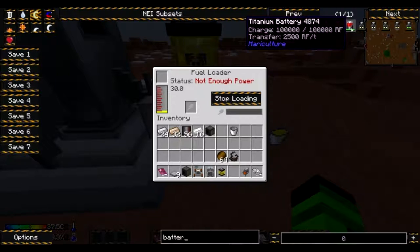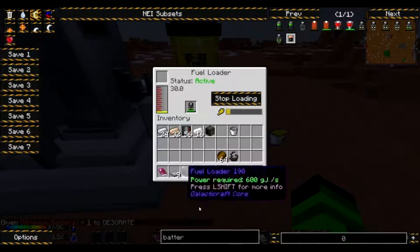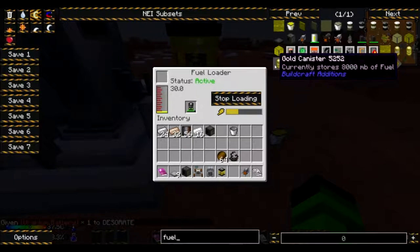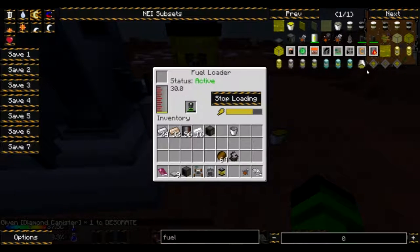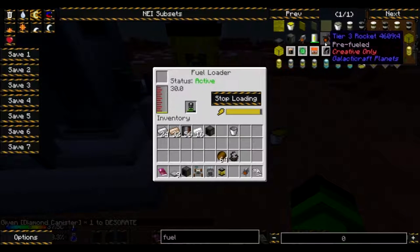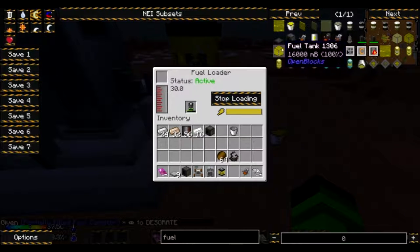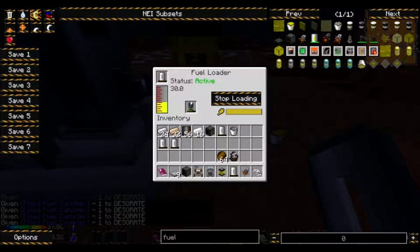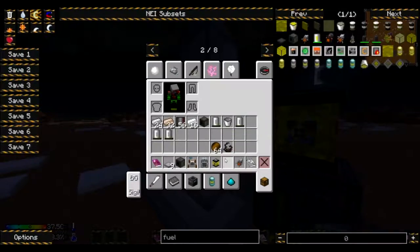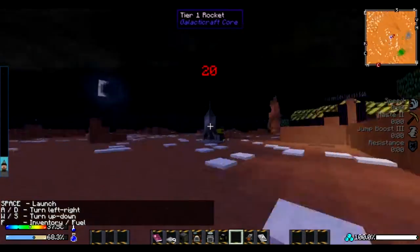What kind of battery can we use? Fuel canisters, maybe? That doesn't seem to do anything. The fuel is 100% full.